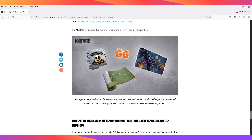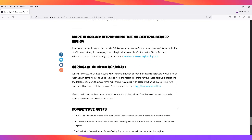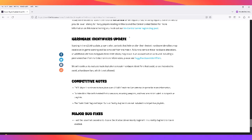Leaderboard rewards include the GG Flamed emoticon, Live to Ride spray, Retro Rivals wrap, and Clean Getaway loading screen. They've also introduced a North America Central server region for those residing in Mexico and central United States. Additionally, players using any tools that hide or alter their device's hardware may receive an in-game warning and be removed from the match. Further violations could result in an account action up to and including a permanent ban from Fortnite.